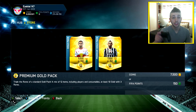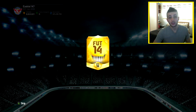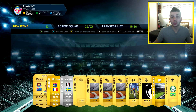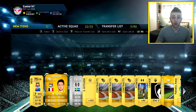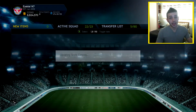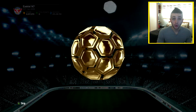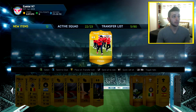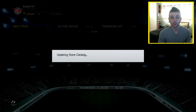For this pack opening, put your score prediction for the Switzerland vs Ecuador match in the comments. Whoever picks it exactly right — I'll give away 100,000 coins on whatever console you're on, Xbox, PlayStation, or PC. You've got to get the score exactly right: 2-1, 3-1, 1-0, whatever it is. I personally think Ecuador could win tonight, maybe 3-1 or 2-1. Leave your prediction and I'll come back and choose one person at random.